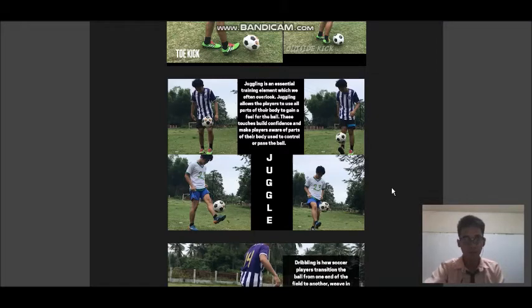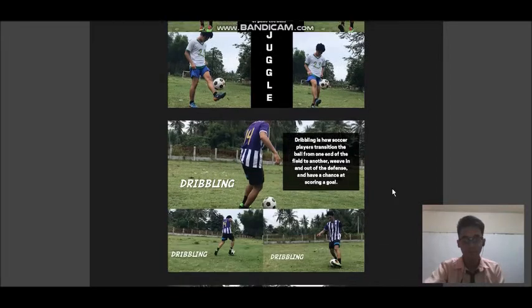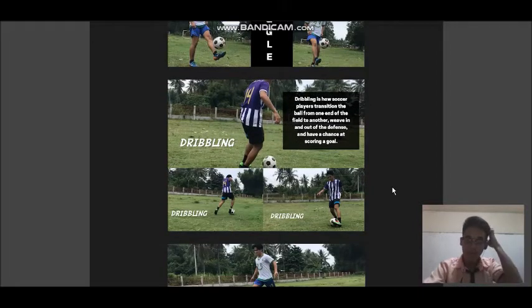Juggling. Juggling is an essential training element which we often overlook. Juggling allows the players to use all parts of their body to gain a feel for the ball. These touches build confidence and make players aware of the parts of their body used to control or pass the ball.